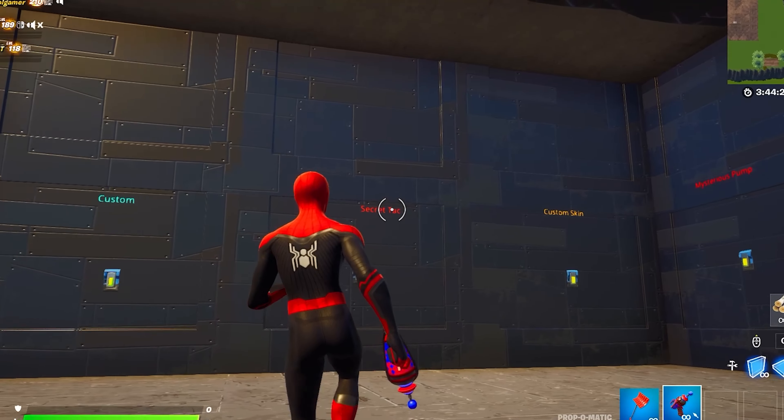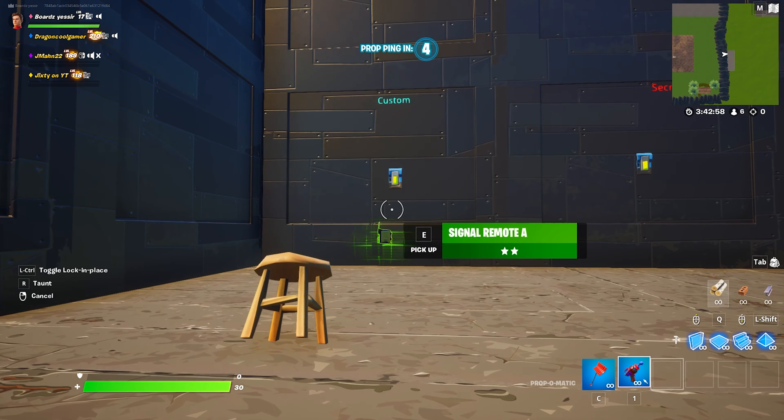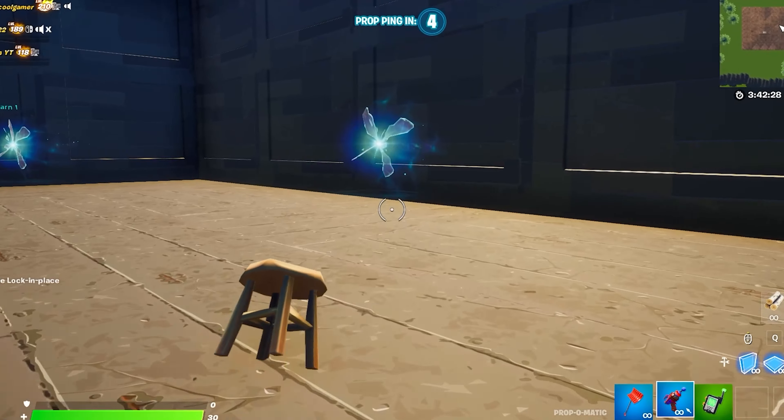For the first cheat I think I'm gonna go invisible. Boom, just like that I am now invisible — I am a super small stool and it is very hard to see me. For the next cheat I'm gonna grab this remote that is not even in Fortnite. Now I got all these cheats from my cheat room, now it's time to find someone.